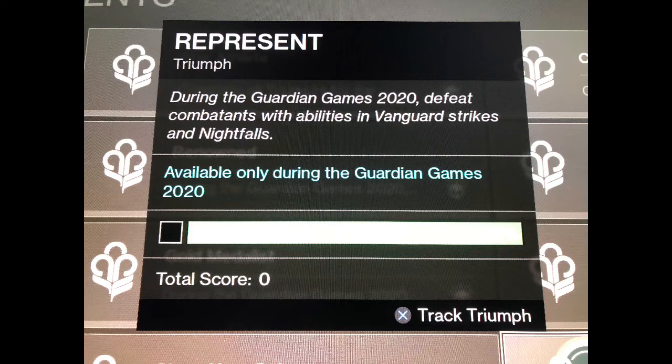The next triumph was already almost complete for me — at 99% — and that is to defeat combatants with abilities in Nightfalls and Strikes. I feel like this is pretty easy because just doing some PvE ability kills, you guys should knock right through this. You don't need to do Nightfalls — Nightfalls might gain extra percent, but you can do Strikes and just use your ability kills to get this triumph pretty much finished.